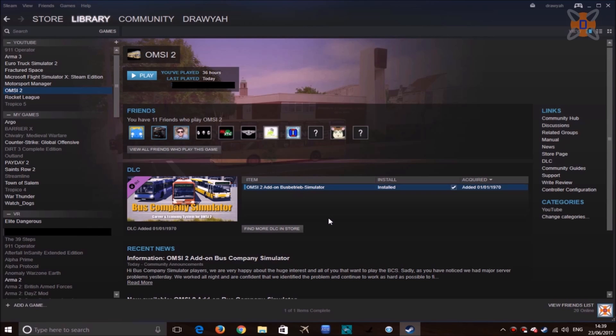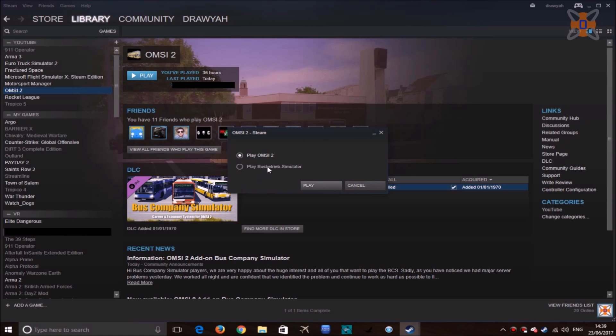I'll show you how to set it all up and how to get it all working. So the first thing you have to do is, once the mod has been installed, go up to OMSI and click on play. Make sure you select Bus Company Simulator — you have two launch options: OMSI 2 and Bus Company Simulator. Select this one and click on play.